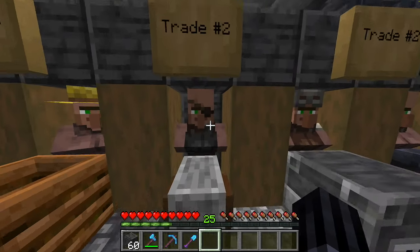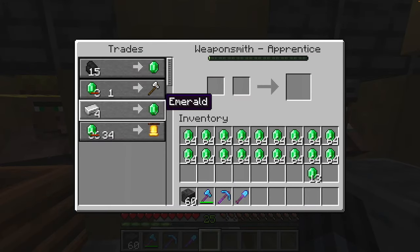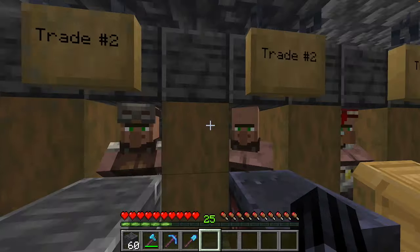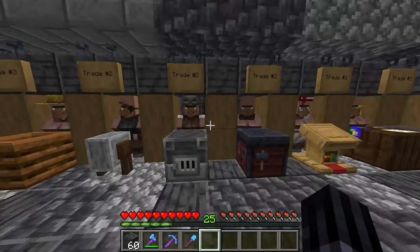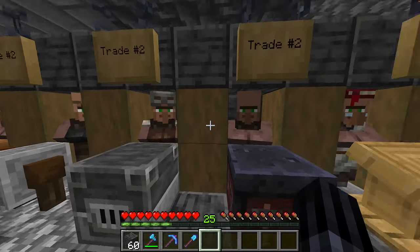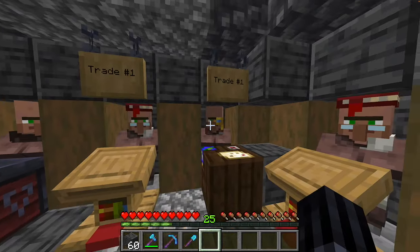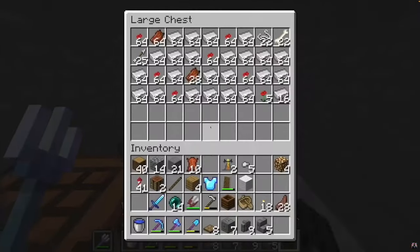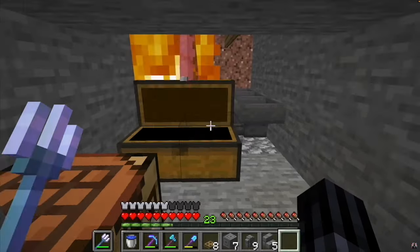In 2nd place is the Iron Ingot trade. There are 3 different villagers that have this trade: the Weaponsmith, the Armorsmith, as well as the Toolsmith. When you have a really good automatic iron farm and have zombified the villagers to trade one iron ingot for one emerald, you can generate so many stacks of emeralds easily.